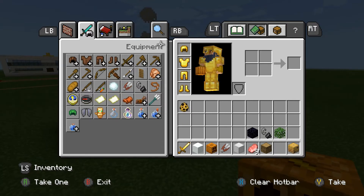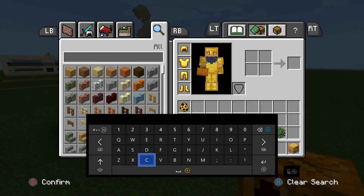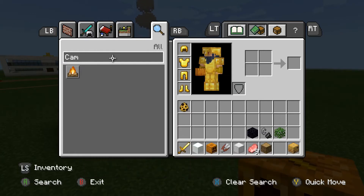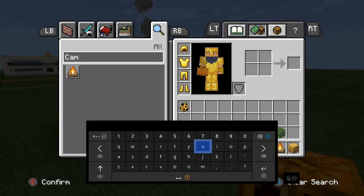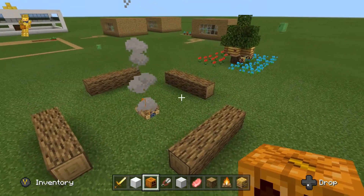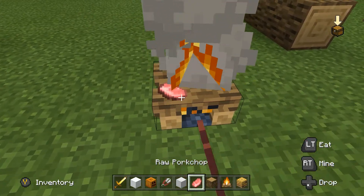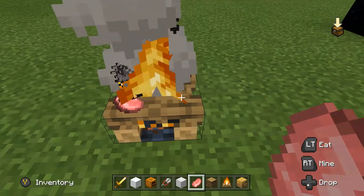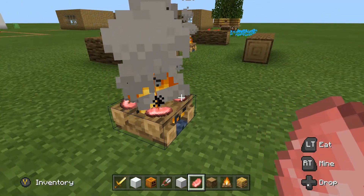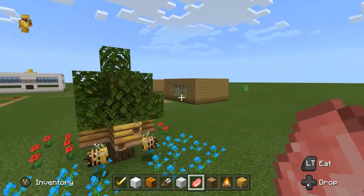Then we have the campfire. Put the campfire down and you can also put your raw food on the sides — that's how you cook your food. Just wait a little bit and it'll turn into cooked food and pop off.